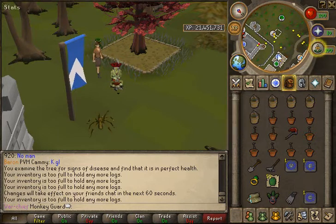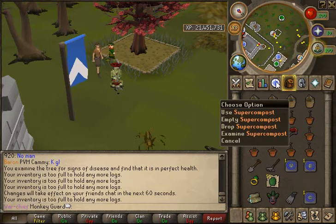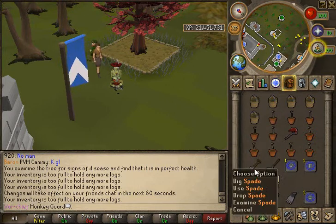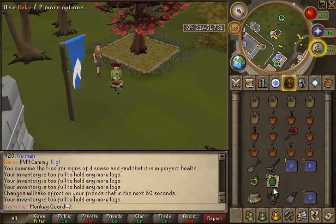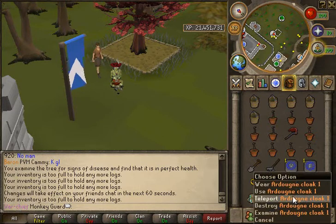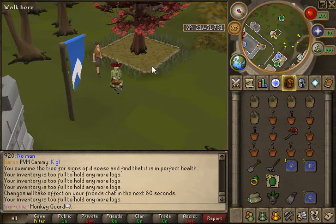All you need is what is in my inventory: 5 super compost, 5 maple saplings, 5 pineapple saplings, a spade, rake, ring of dueling of any charge, 50 watermelons, a magic log, witch doctor mask, arty cloak, and a Camelot teleport.